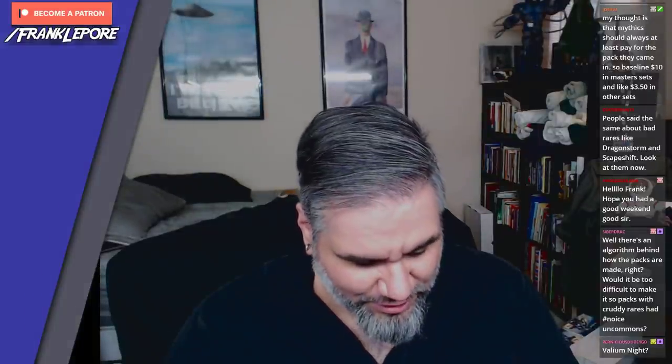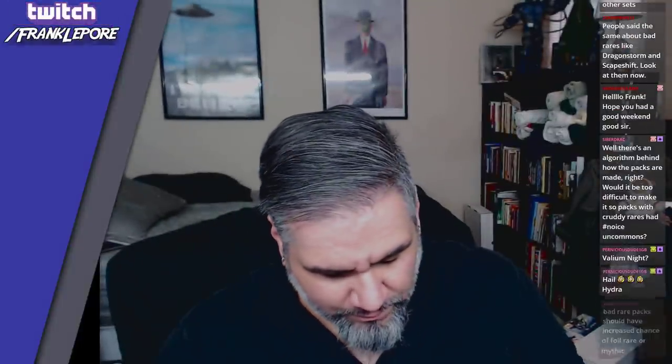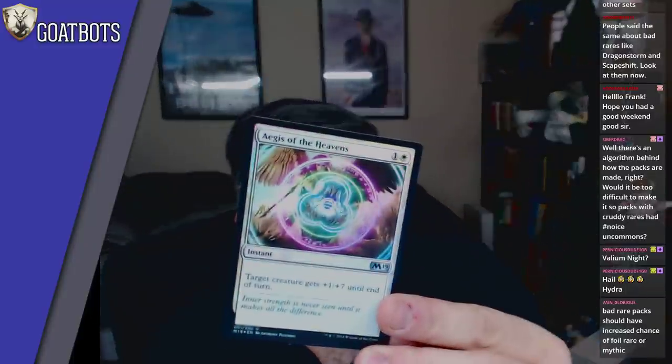A new challenger has emerged — a foil! Gravedigger, Burnished Hart Armor, and a token. Okay. Banefire — not the most exciting card ever. Foil Aegis of the Heavens. Classic.